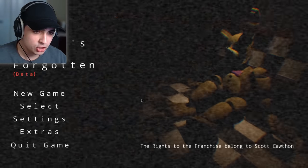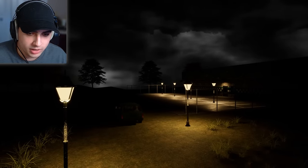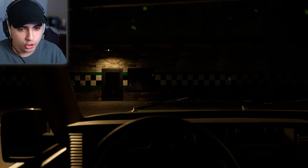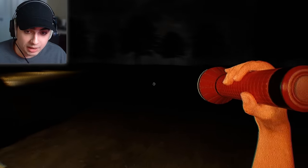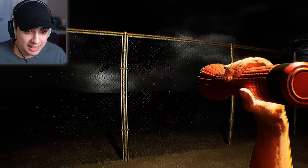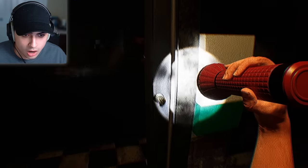This is called Five Nights at Freddy's Forgotten. Judging from the pictures on the Game Jolt page, it looks like a FNAF VHS-style, body cam type of FNAF game. Oh, don't look at me like that! Gang — cut scene! This actually looks really well made. Imagine pulling up to your job and this is how it looks at night. I'm at the area now — I need to use the key that Mr. Afton gave me. Look at this — I'm like playing a FNAF VHS tape. This looks mad realistic.